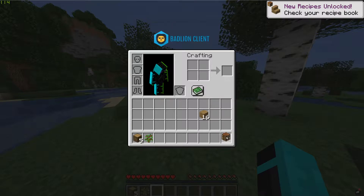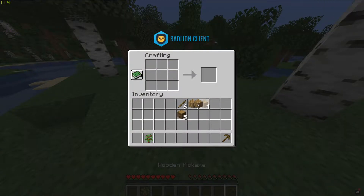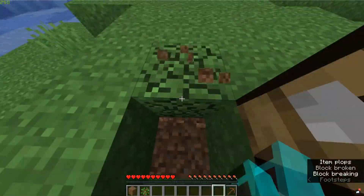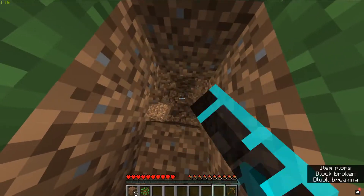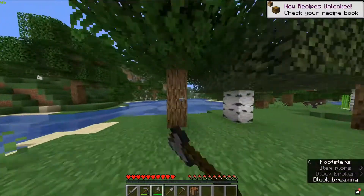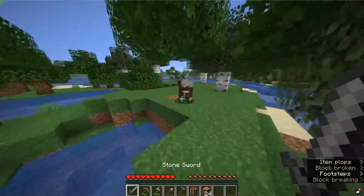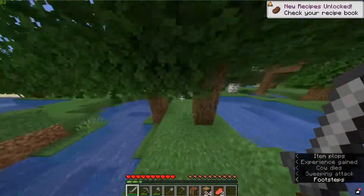Got the Bad Lion Client up. Make a wooden pickaxe real quick so that we can gather some stone. I'm playing on the Bad Lion Client mainly just because it's easy to switch between different Optifines and stuff like that. Let's get the first piece of meat right here. I don't need to get any leather.